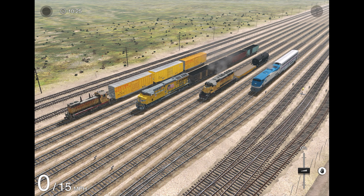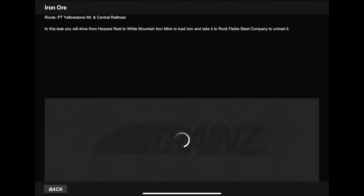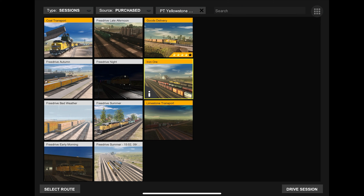So that's everything you get with this route. Now let's take a look at the scenarios and then do some driving. You get the usual bunch of free drive scenarios in several different environments, and you get four pre-scripted scenarios: Cold Transport, Goods Delivery, Iron Ore, and Limestone Transport. We did Goods Delivery in the last video, so this time we'll be doing Iron Ore. In this task you'll drive from Harper's Rest to the White Mountain Iron Mines, load, and do a bunch of other things — basically driving the shunting engine.